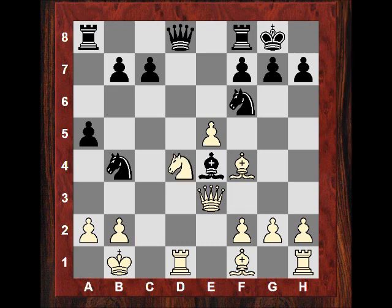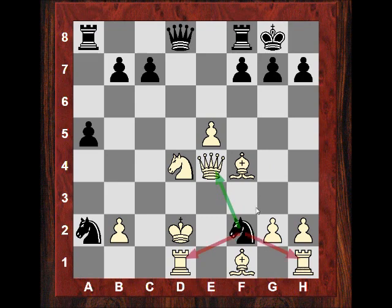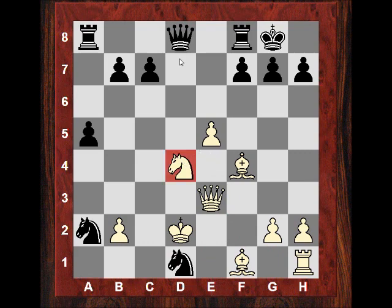After Nxd4, check, Kc1, he did play check. But now unfortunately - I noticed when it was my turn - black has a really crushing, bone-crushing move. I wonder if you can spot it - I'll give you 10 seconds. Okay, black plays Ng4. I take the bishop but then a family fork - whoops. Qe3, he takes on d1, I'm still in a pin, and I kind of resign.